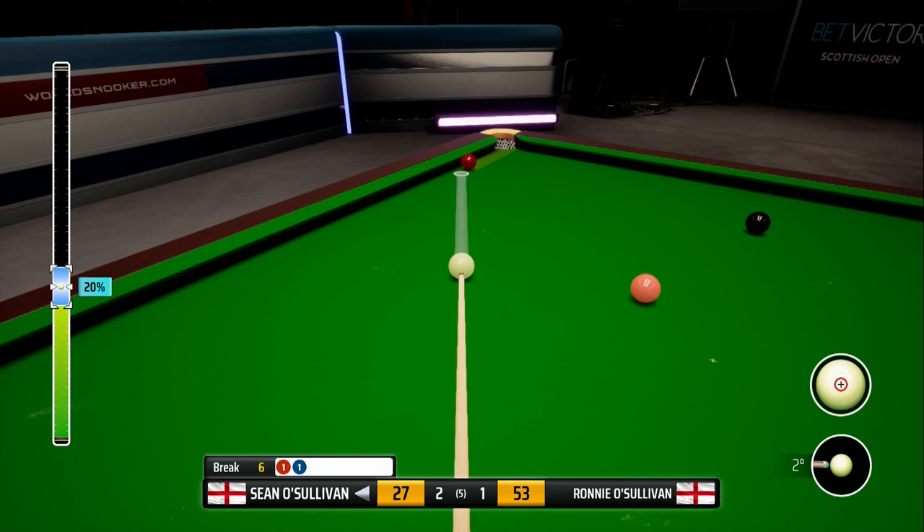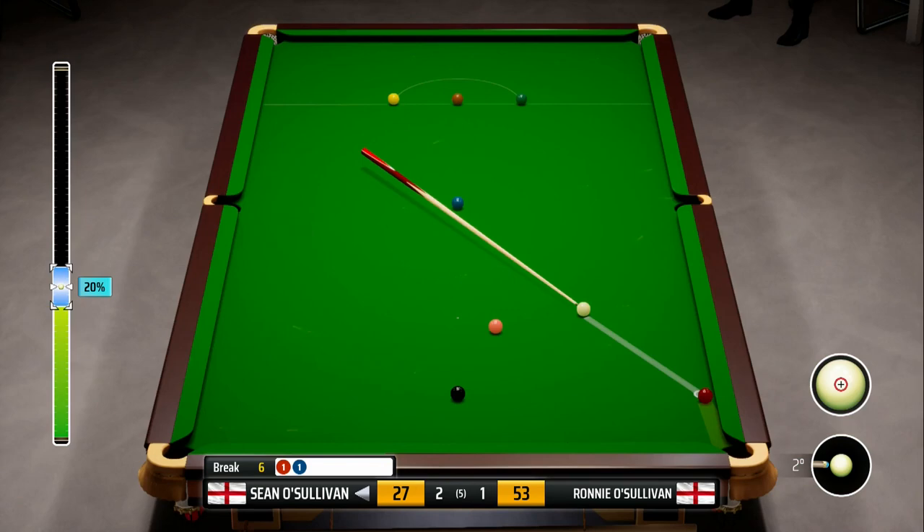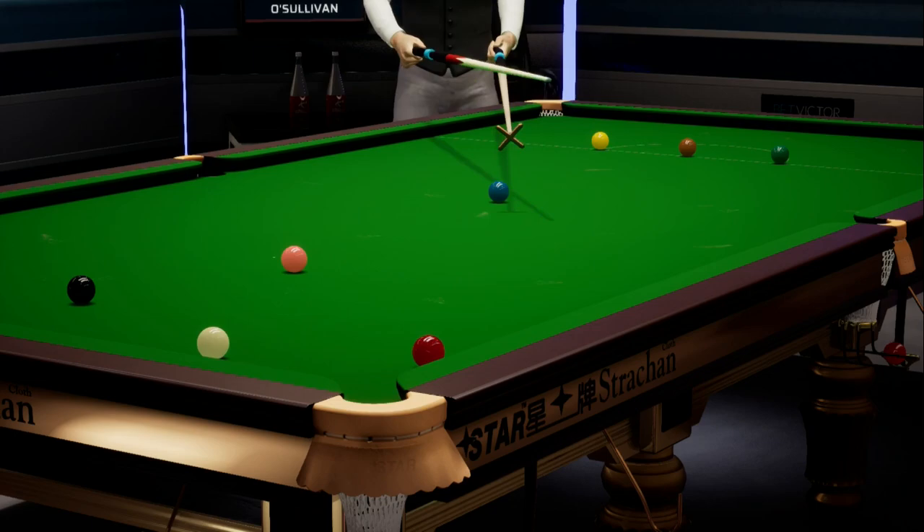This is the most crucial shot of the frame. The colours bar the pink are all on their spots, and the pink's not too far away from it, so we should be able to win the frame if we pot this red. At 20% power let's just drop it in. We've missed it - it's an absolute disaster - but fingers crossed the red is safe. It looks like it's not potable at all, so hopefully we're still in the action.